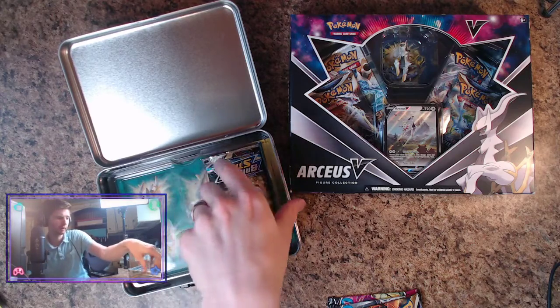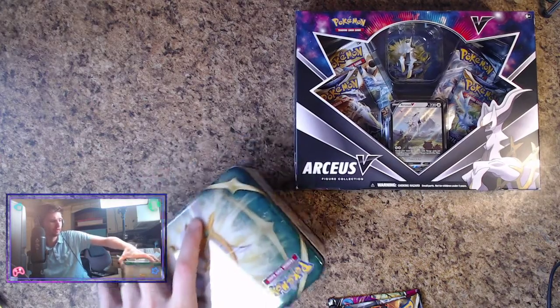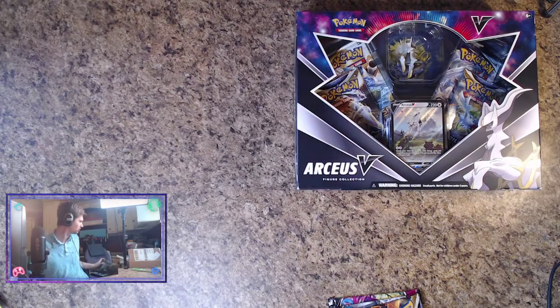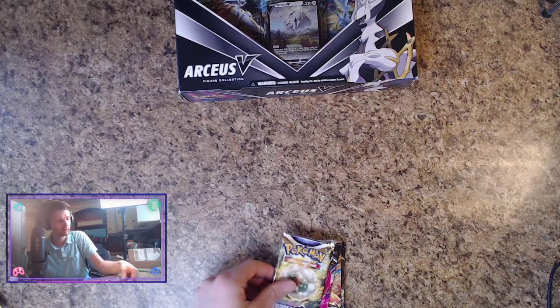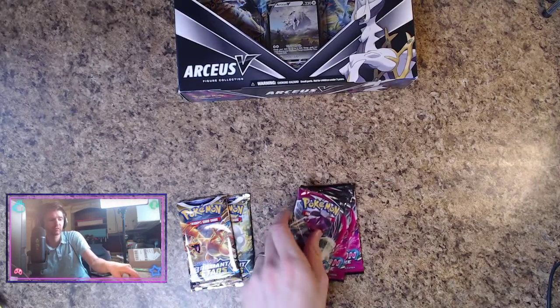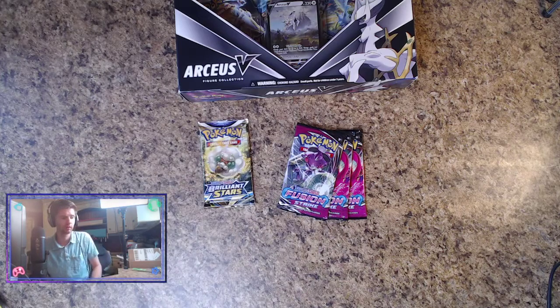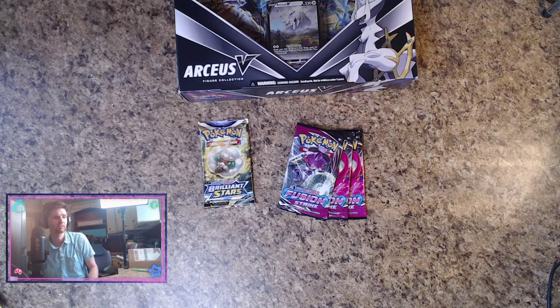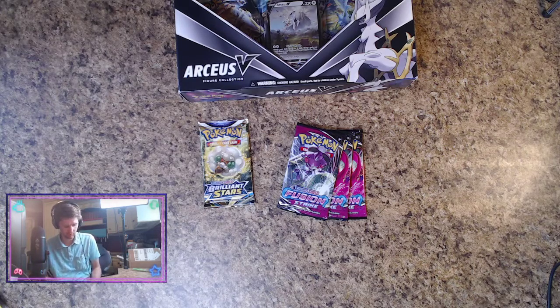So you get five packs. We'll check out the stickers — you guys know what's in that nice little tin for carrying cards. We got a Brilliant Star, Fusion Strike, Brilliant Star, and two more Fusion Strike. Not a bad lineup, though I wish I got a little more variety like an Evolving Skies. In that mix there's a Cosmic Eclipse, which I'm very excited about — I've only opened three or four Cosmic Eclipse packs ever.